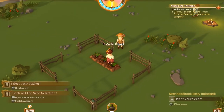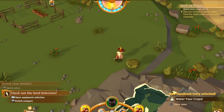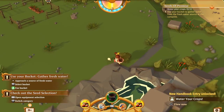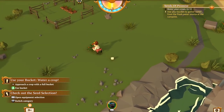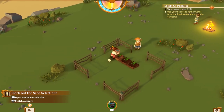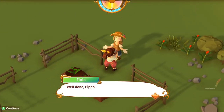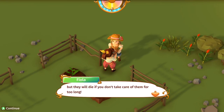You can use the bucket to gather fresh water from the spring and carry it over to your crops to water them. On the quick wheel at the bottom, you can only have one item from each category. Fill up the buckets, run back to our crops — there's no danger of spilling. Water! Water everywhere! Your crops will grow and ripen for as long as they have water. If the soil looks dry, they need more water. Most crops can go without it for a few days, but they will die if you don't take care of them for too long.